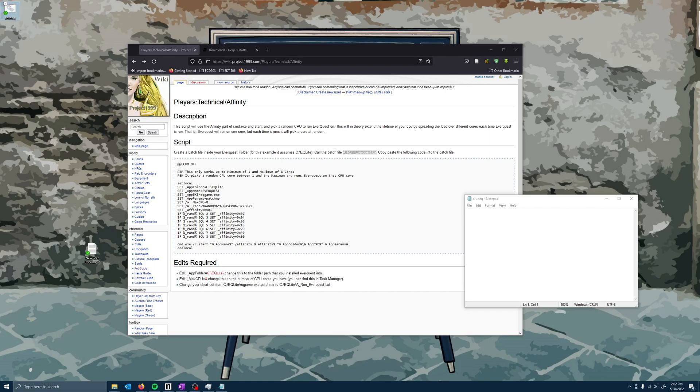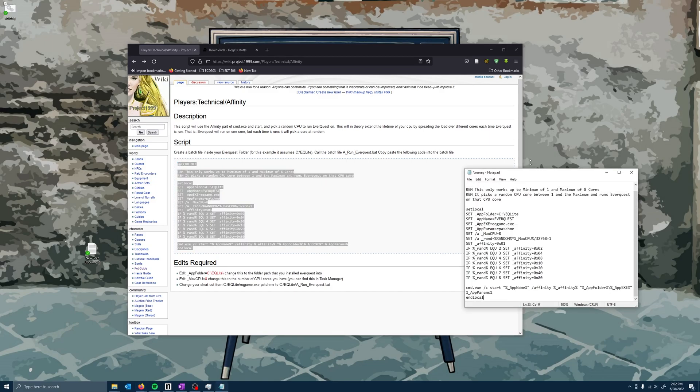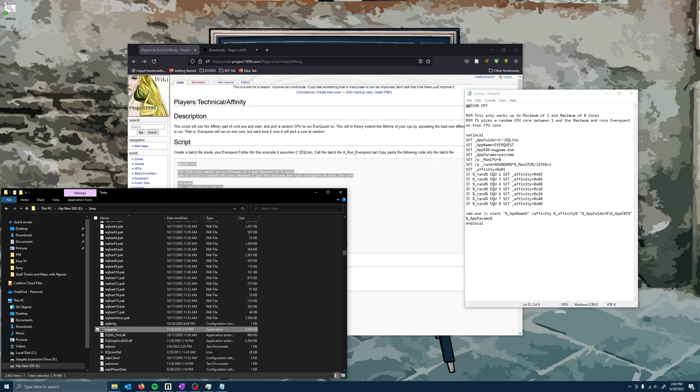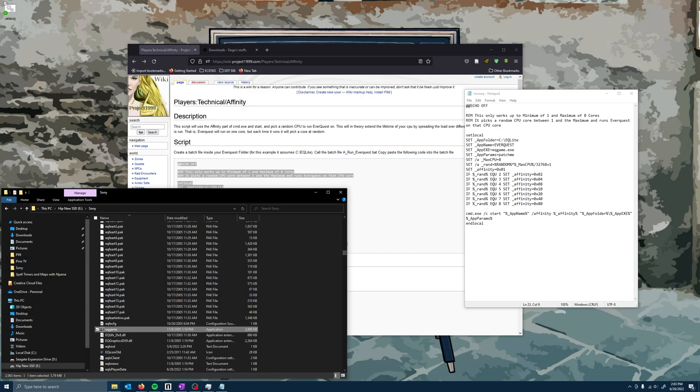That means you've set that up properly. What we're going to do is copy everything from the echo down to the end local and paste that into our document. Then we're going to find our EverQuest directory again because we have to make a couple of changes. The first is that we need to tell the batch file where to find our EverQuest folder. A quick way to do that is to click in the address bar inside the directory — it gives us the directory path. Copy that and come over to the document, go to 'set underscore app folder', and put that new directory in there.